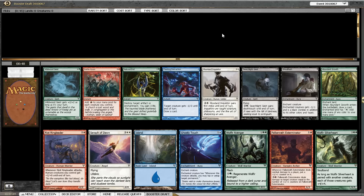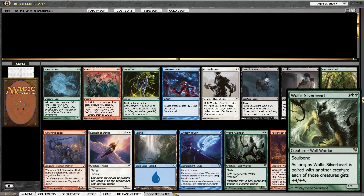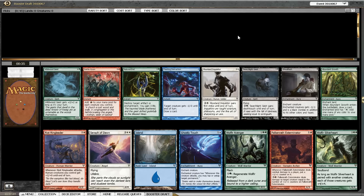Here we go with our first pack of Avacyn Restored and we have opened up Wolfir Silverheart, which is probably the best green rare you can open and might be one of the best rares overall. So we are definitely going to take it.